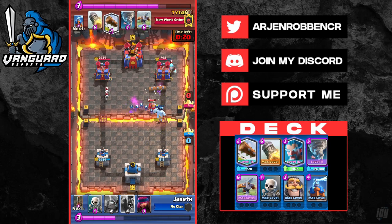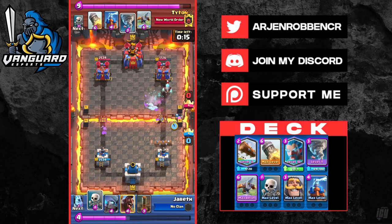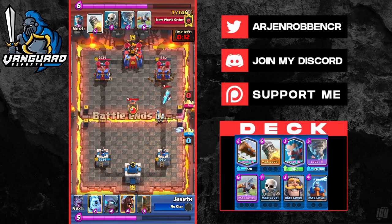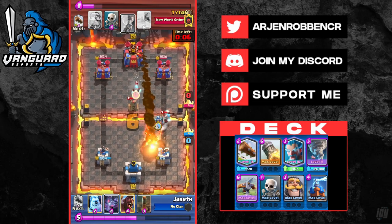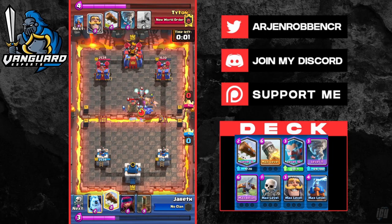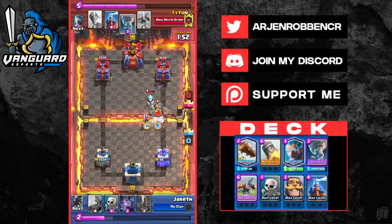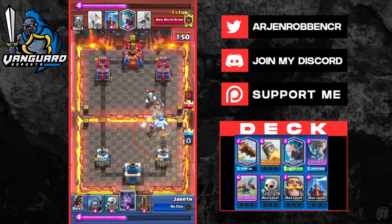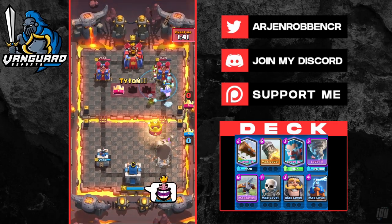He tries to get chip damage with his Firecracker, but none of it's working. A very good Tesla placement by Titan set up very high so he doesn't hit the tower. Our opponent tries hard to cycle back to another Hog and chip us down, but all we do is rocket cycle him out and that's game. Our Tesla takes out his Mini PEKKA and Hog, we use our Tornado and log to cycle him out — that's the end of the video guys.